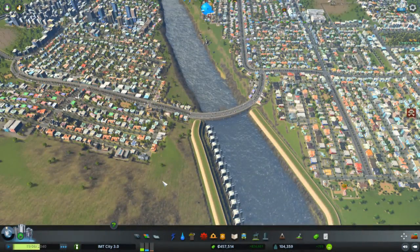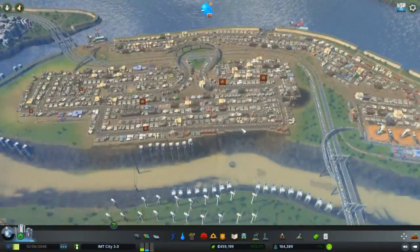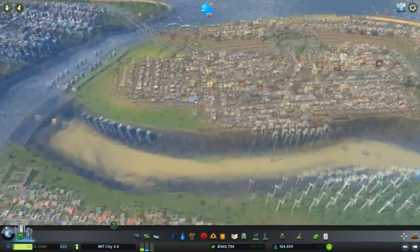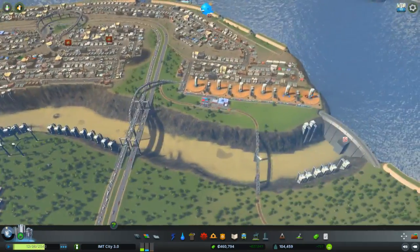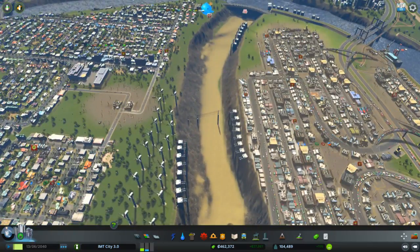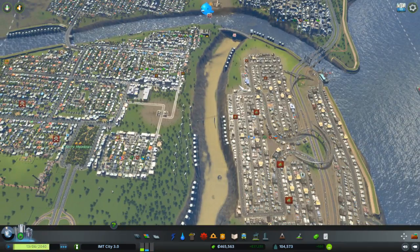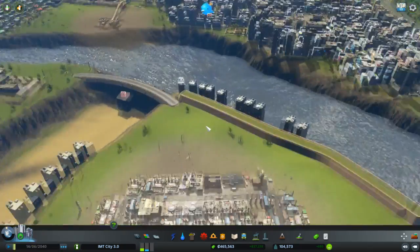Yo, people, welcome to our community today with Cities: Skylines. In the last episode we expanded our city and now we have this empty dam in the middle of our city which we will use as a kind of flood barrier. If a tsunami comes, the water can flow into it and we will have no problem at all.